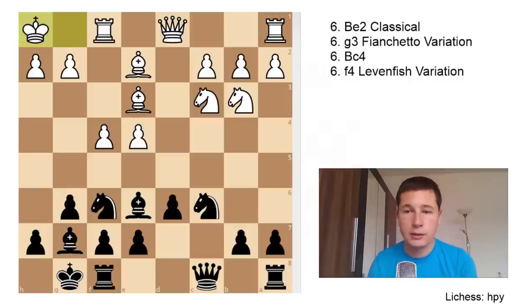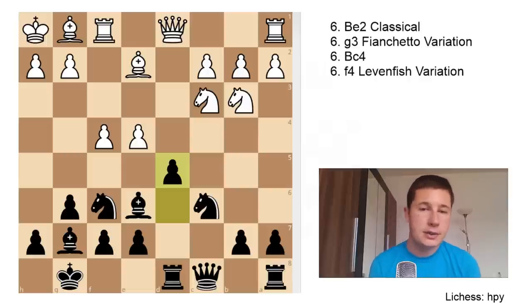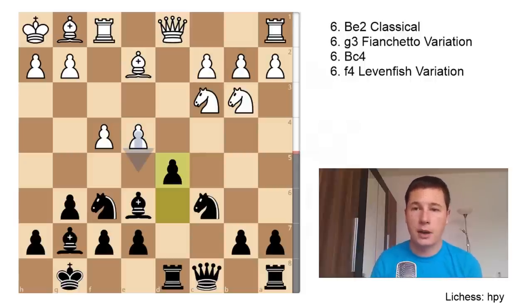After Kh1, Black continues with Rd8, then Bg1 as mentioned, and now Black can strike with d5 — the best move. Black must seek counterplay in the center, otherwise he'll be slightly worse throughout the game. If you turn on the engine, this is one of the rare positions in the Sicilian Dragon where Black is actually already equal or even slightly better — the engines give it as minus 0.2 or minus 0.1.